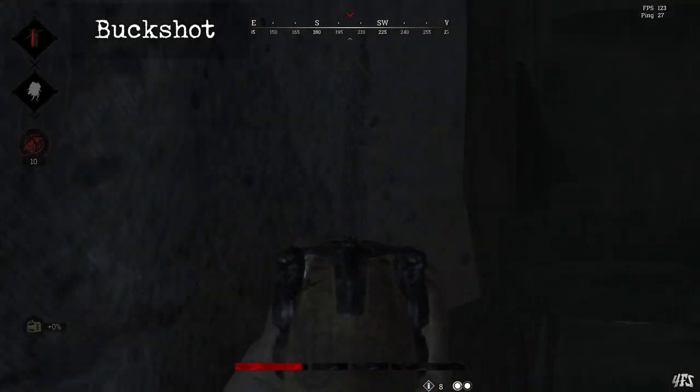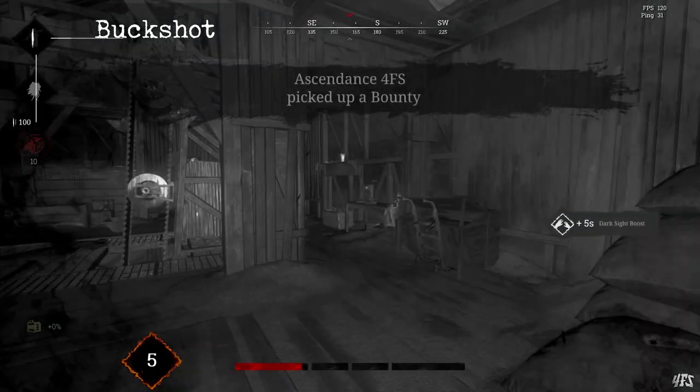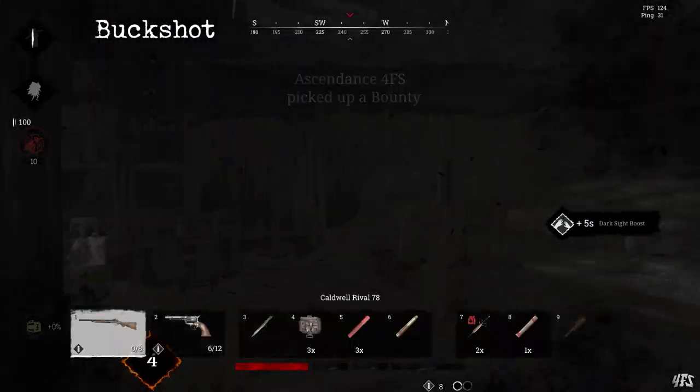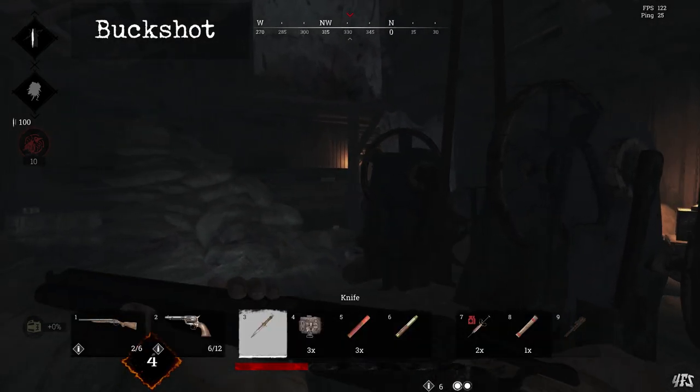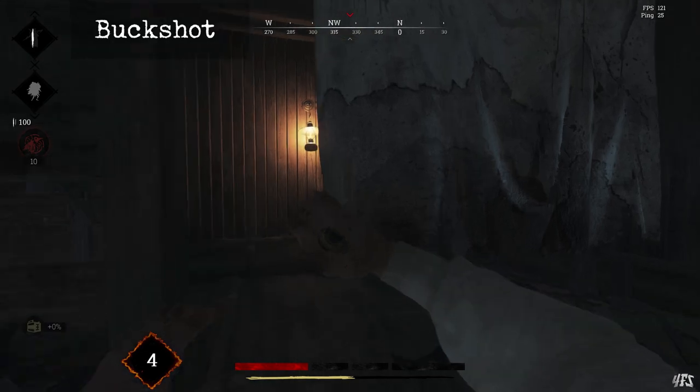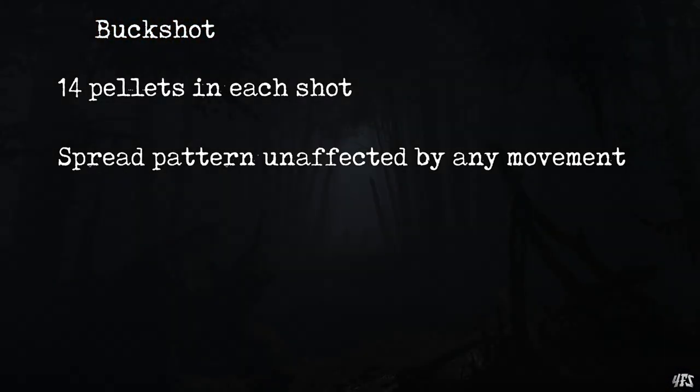Buckshot shoots 14 pellets simultaneously. These scatter outwards in a semi-random pattern as indicated by your crosshair size. It should be noted that jumping, moving, crouching, aiming down sights — any of these does not affect the spread pattern of your buckshot. In fact, when using buckshot there is nothing, short of taking a different weapon, that can change your spread pattern.